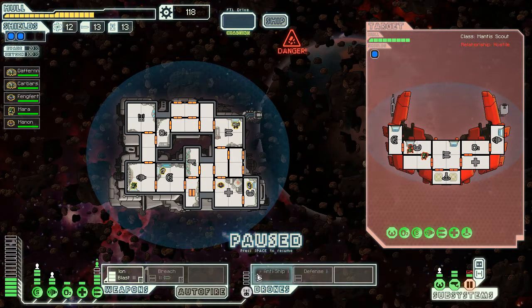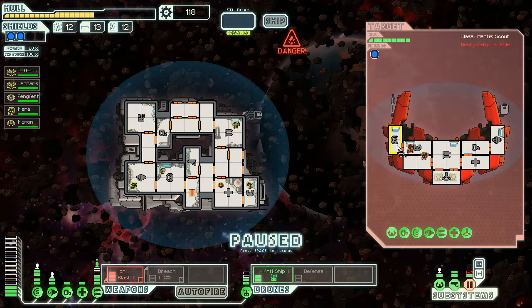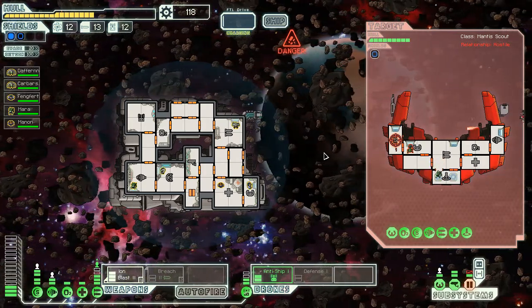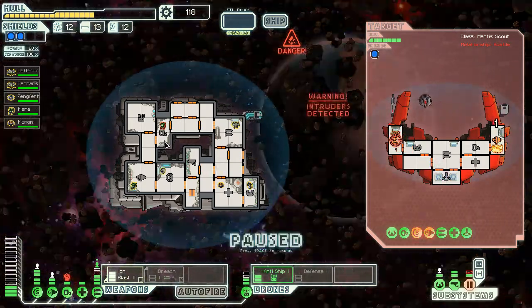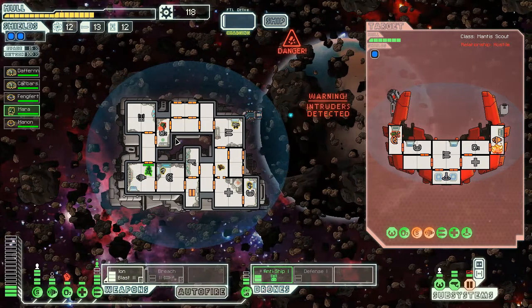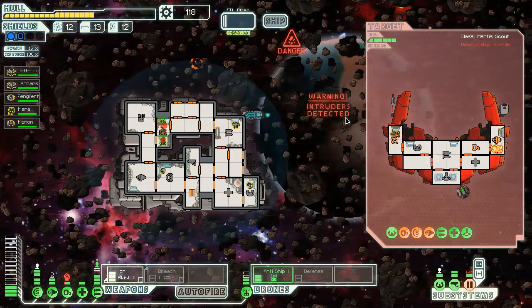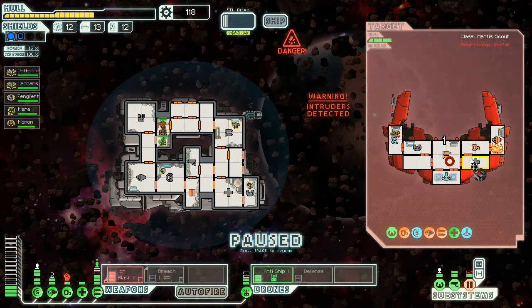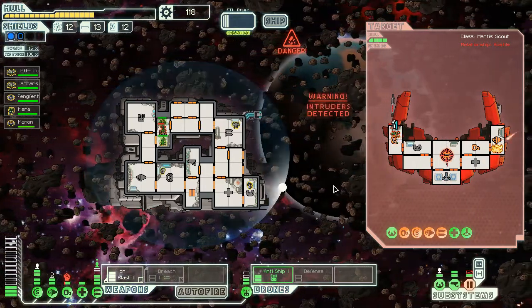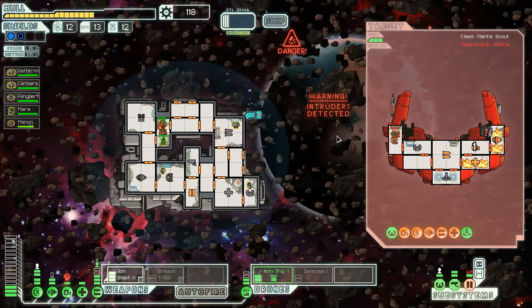Time to make some friends — very sarcastic in that respect. Manon, get in there. Mara, get in there. Do your duties. Iron cannon on the shields — make sure they can't use the shields. They're taking a lot of damage. If we keep their shields down, they're fucked, because it's an asteroid field.